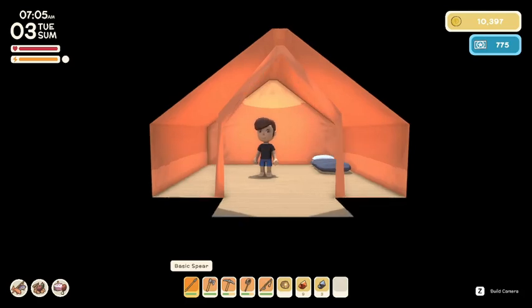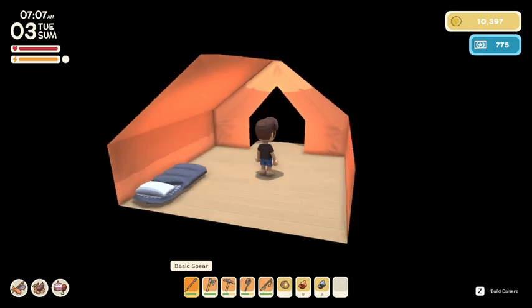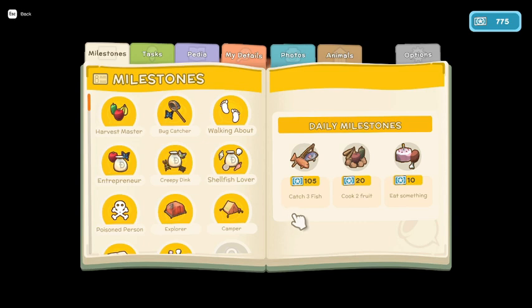What is up everybody, Echo here. Welcome back to day three of Dinkum. Today we need to catch three fish, cook two fruit, and eat something.